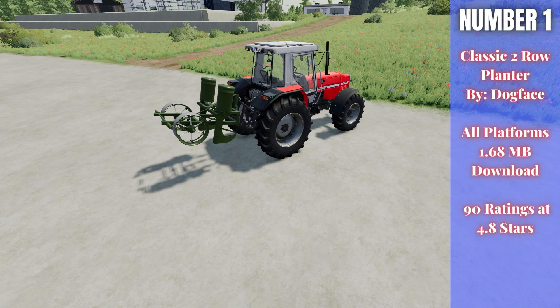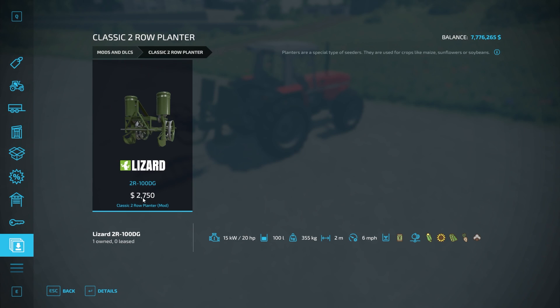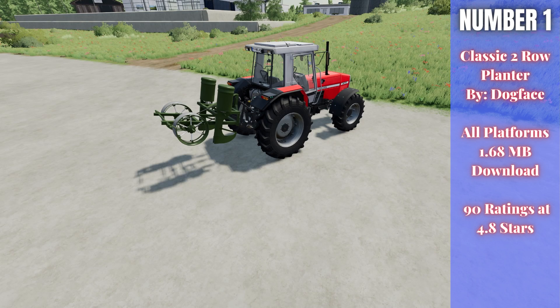For number one, we have the Classic Two-Row Planter by Dogface. This is 1.68 megabytes to download for all platforms, currently rated 4.8 out of 5 stars with 90 people having rated it. This wasn't probably one of the most popular mods that came out, but I thought it was cool. It's nice to start seeing some vintage equipment come out on the mod hub. In the store, it's going to run you $21,750 and it plants corn, sunflowers, soy, sugar beets, and cotton. Only requires 20 horsepower and holds 100 liters of seed.